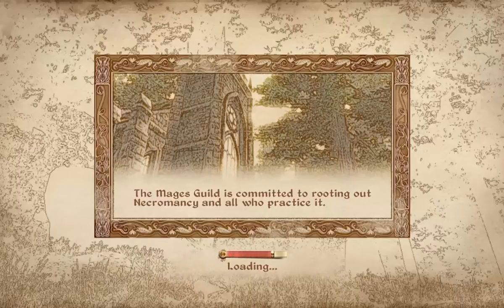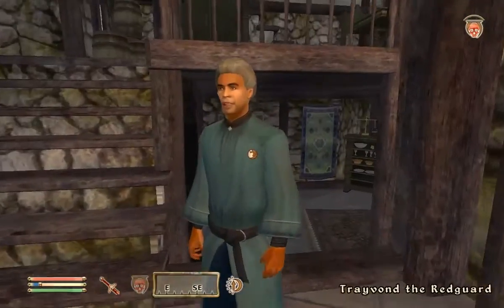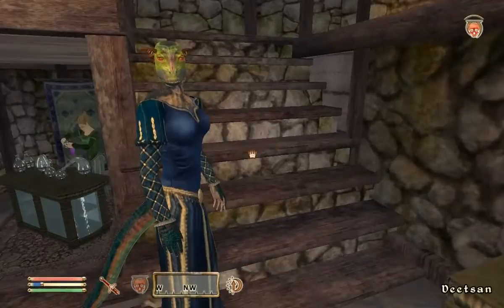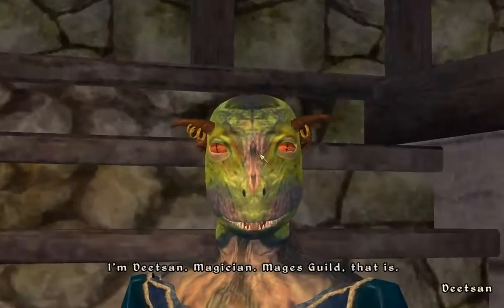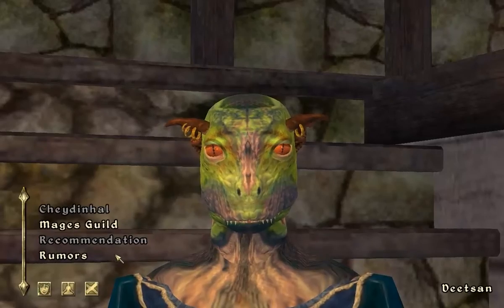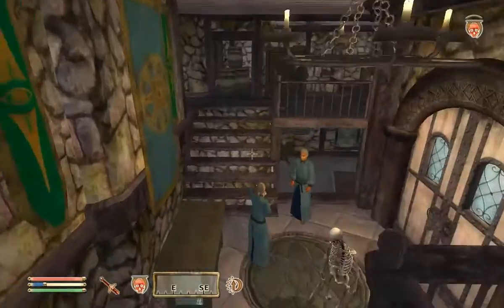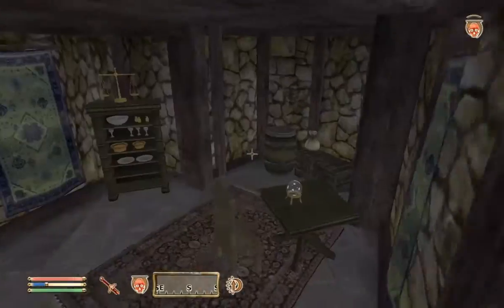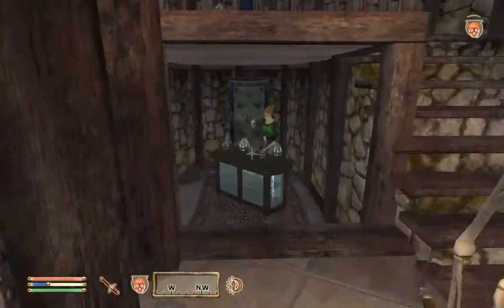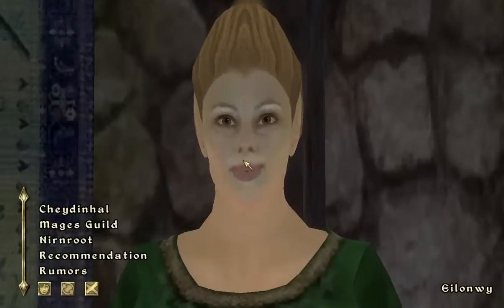I'll explain what the gold is for in a little bit — I think next episode we'll get into that. But first, we're going to continue with the Mage's Guild. We have to find some sort of elf guy dressed in black clothes who's going to give us the recommendation for the Mage's Guild in Cheydinhal.